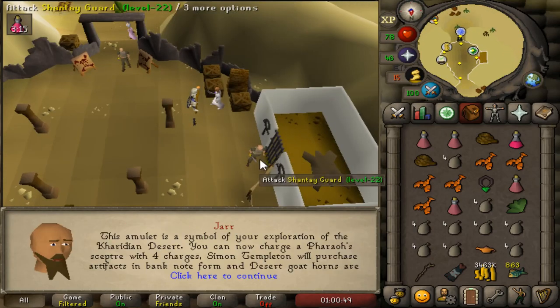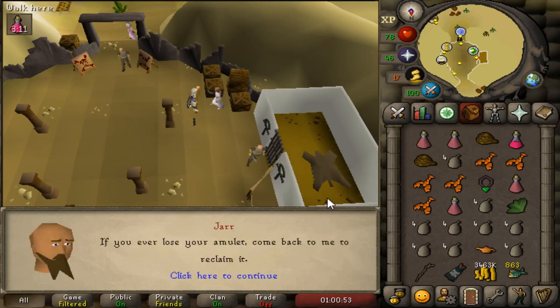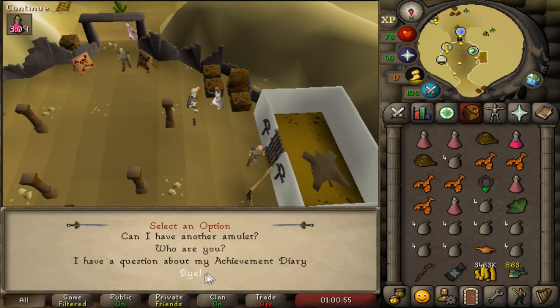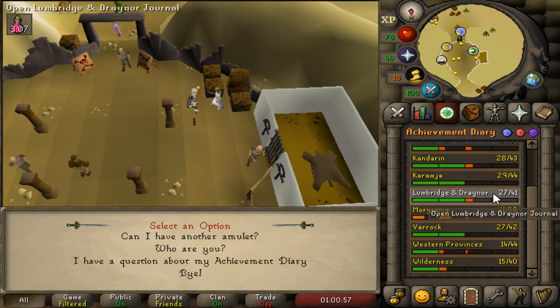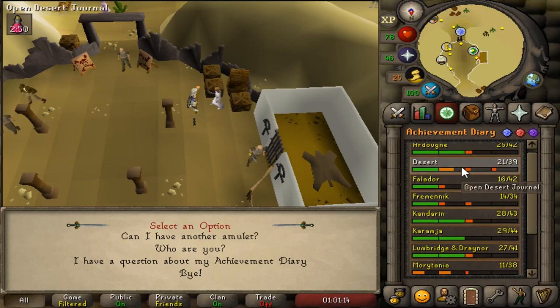There's the easy desert diary done - honestly that was one of the easier ones. Whilst doing it I was thinking, what diary is next? Because I want to do at least a medium, and if not the medium I'll 100% do the Morytania easy. The only reason I've been putting the wilderness diary off is I need to get a slayer task from the Edgeville master - I currently have one I don't want to skip because it's spiders.